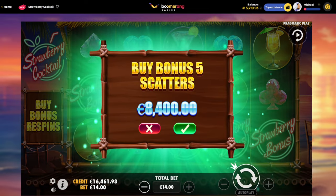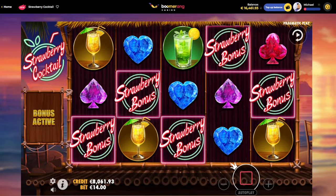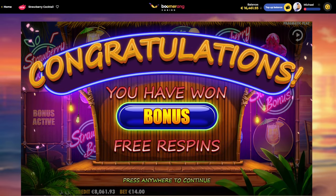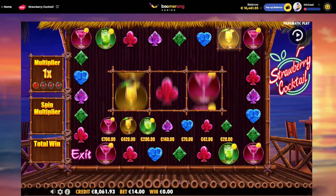Good bonus! It has potential. Let's go again, pepperoni. This is an expensive one, so we don't want to rip a bonus here. If I rip like two, my balance is down to zero. Let's see how we do. One more bonus buy here on the strawberry one.